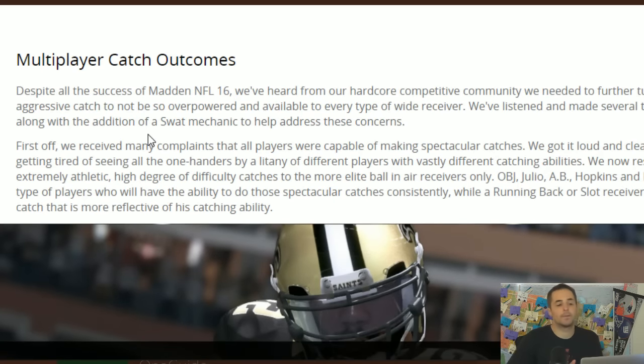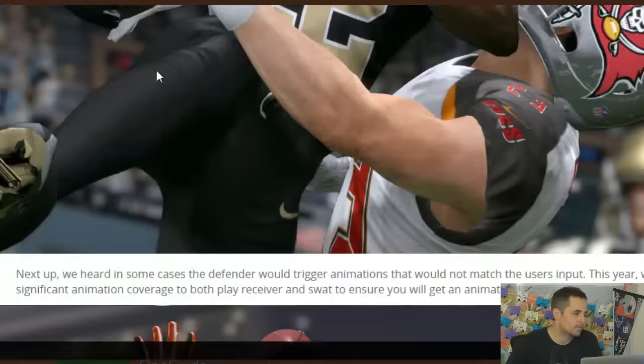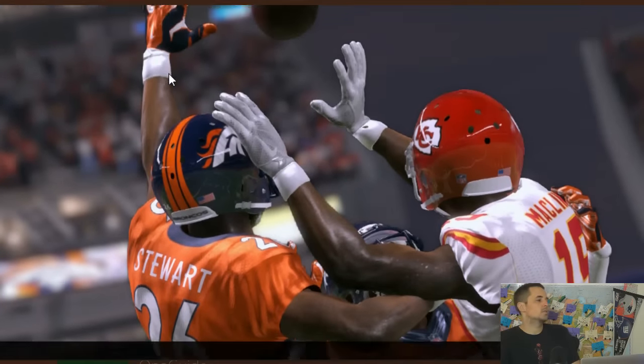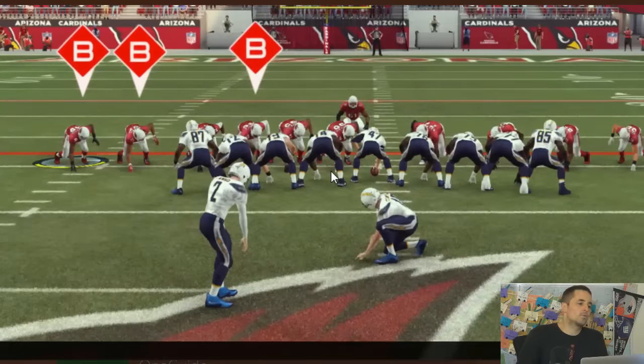We can always debate whether or not we liked aggressive catch — if it was a win, a loss, a fail. What's interesting is the open receiver is still always better, and the biggest critics of it still won the most games. If you look at the tournaments and challenges, the top names are still there. Even though bums are good with aggressive catch, bums aren't winning these tournaments. Hopefully in Madden 17 the SWAT and the ability to get the animation you want will change that. Shoutout to Will for the blog.